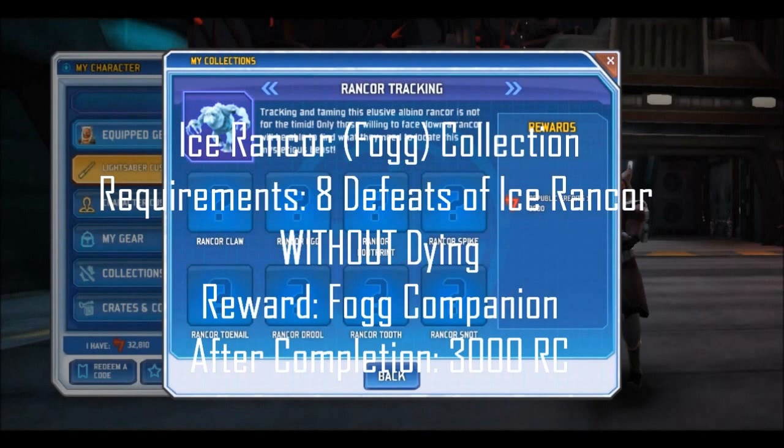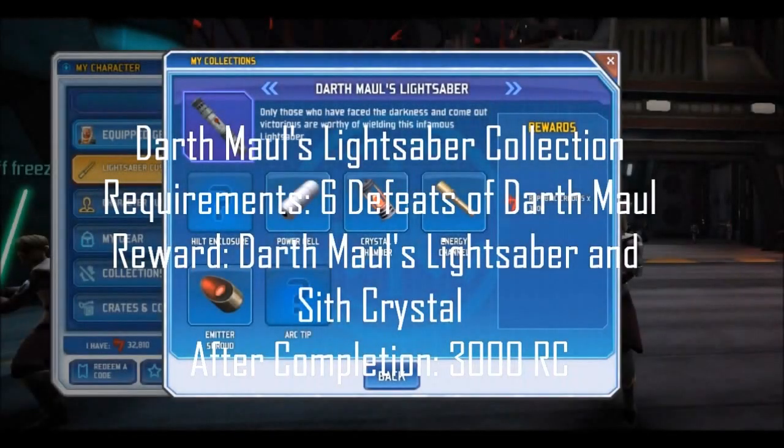The Ice Rancor collection, better known as Fog, requires eight pieces from the Ice Rancor boss. You must defeat the Rancor without dying once to have a chance at a piece — after defeat, one or more members receive one of the eight needed pieces. After completion, you are rewarded Fog, a player companion who grants the rare Elite Force Up buff. Completing again rewards 3,000 credits. The Darth Maul's Lightsaber collection requires Darth Maul to be defeated in the Sith Academy six times, rewarding Darth Maul's Lightsaber Hilt and the Sith Crystal Color. Completing again rewards 3,000 credits.